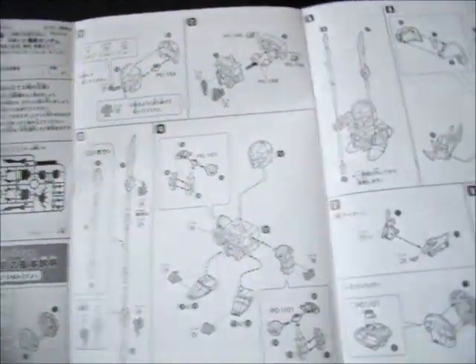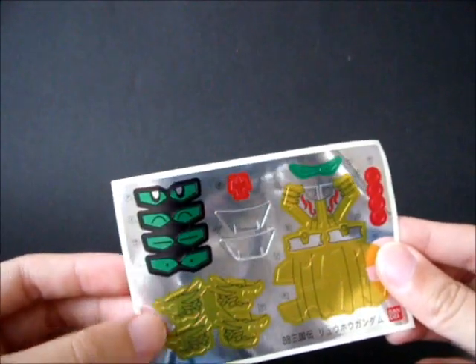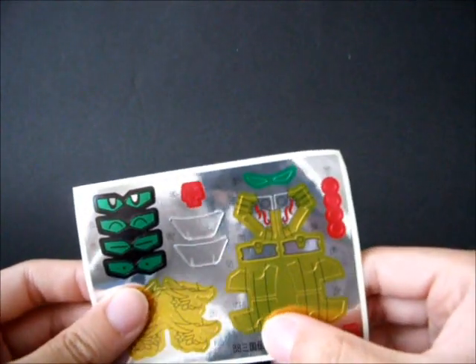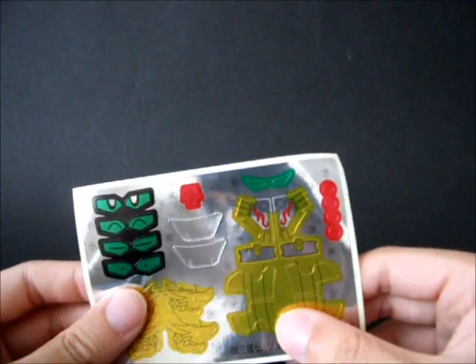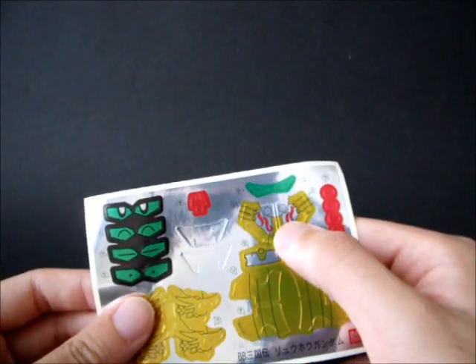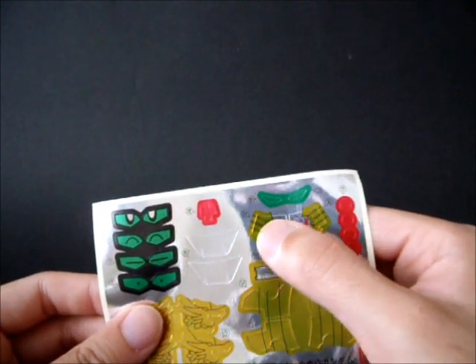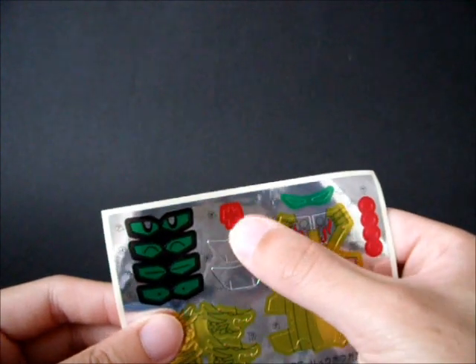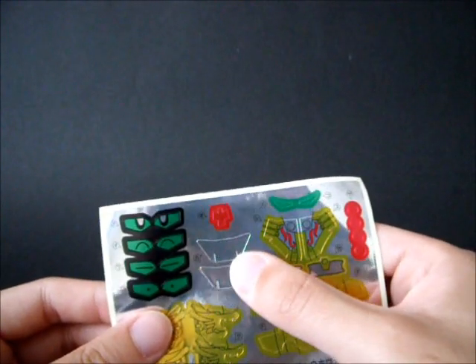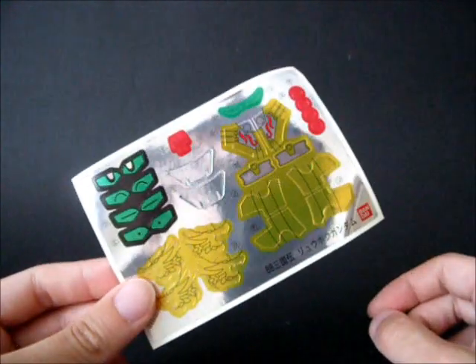The instructions are semi-standard, pretty normal. This set comes with plenty of stickers: two stickers for the eyes, the dragon pattern for the sword, shoulder armor pattern, the back of his arm, the pattern on his side skirt, the two eyes for the dragon on his chest, the goatee in red, and two silver pieces — I think those are for the feet. So, plenty of stickers overall.